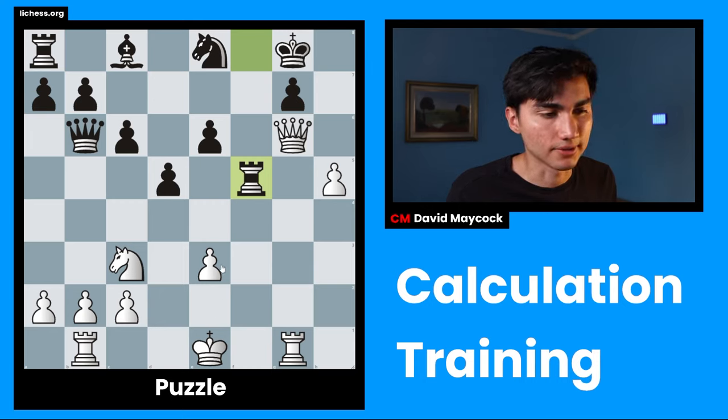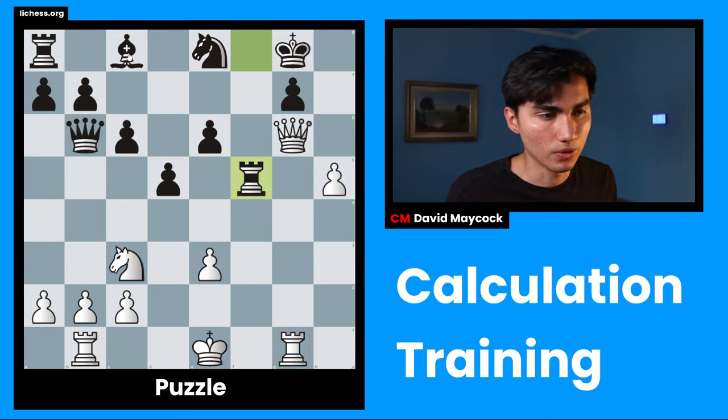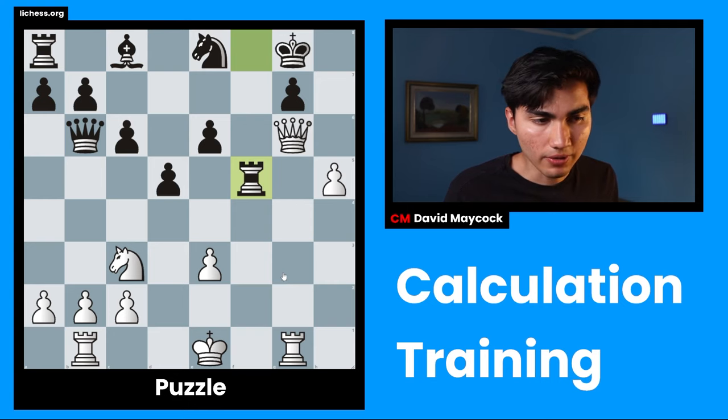For now I could say that the only piece I'd be scared of meeting as White is the queen. Material balance is also important, though not the highest priority in this position. So: rook vs. rook, rook vs. rook — those cancel. Queen vs. queen, knight vs. knight — those cancel. Our opponent has a bishop and a pawn extra, so the opponent is four points up.